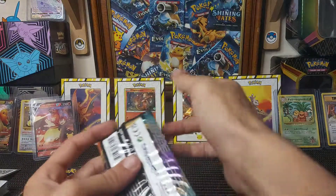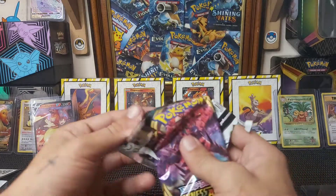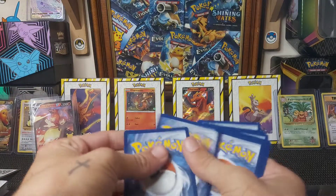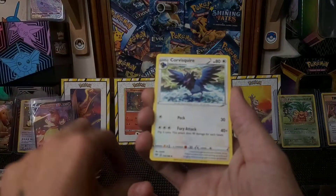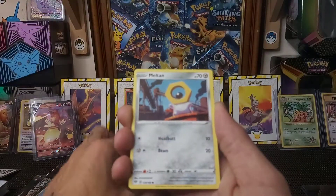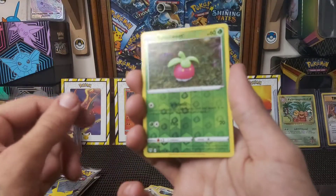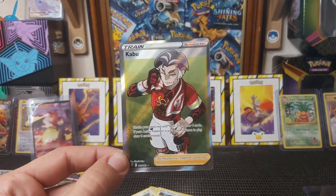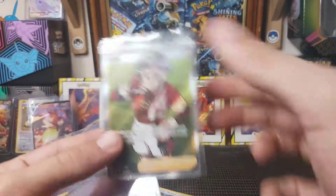Now for the Darkness Ablaze pack — trying to pull another Charizard VMAX like I did in the first packs I opened on this channel. Code card, then four from the back to the front. We've got: Fire Energy, Steel Energy, Rose, Vanillish, Karrablast, Milcery, Purrloin, Starly, a reverse holo Dubwool — and a full art trainer card! These pulls are absolutely banging already, we are going off!